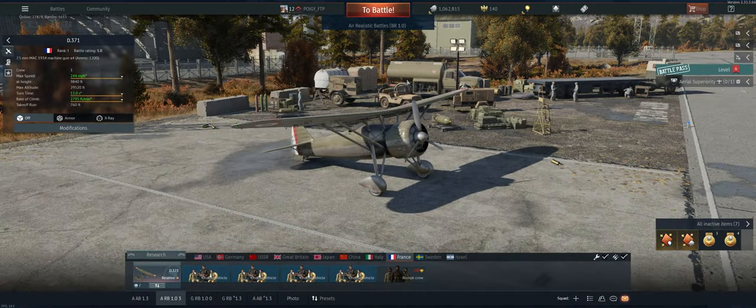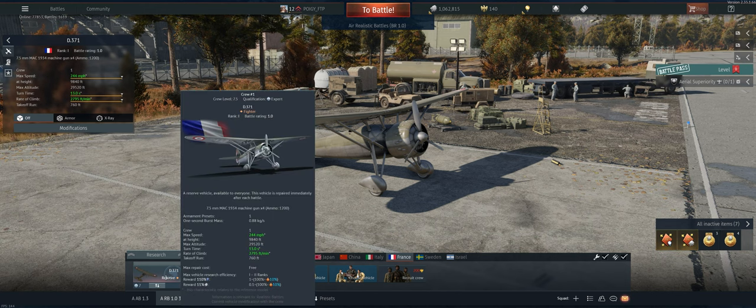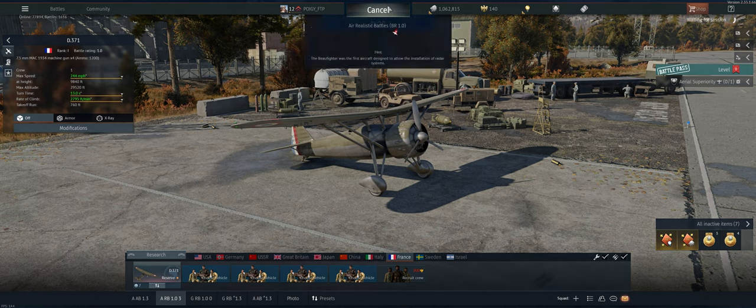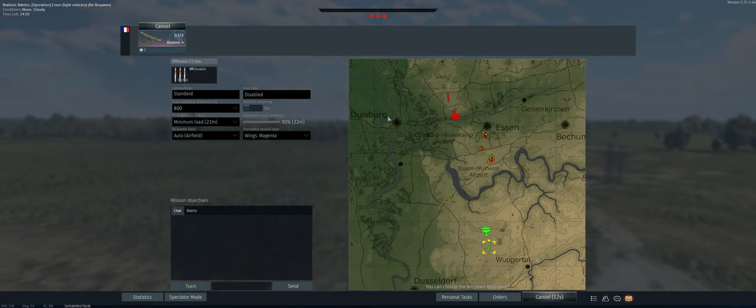Hey guys, welcome back to the channel, Boogie here getting ready to take out the French D.371 in air realistic battles. About the plane: it maneuvers very well for being a monoplane, and you've got four 7.5 millimeter guns with 1200 rounds of ammo. That's a lot of ammo but it goes pretty quick with four guns. It climbs pretty good — let's take it out and see what we can do.